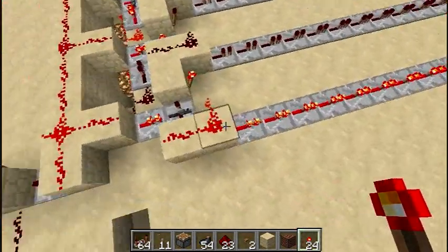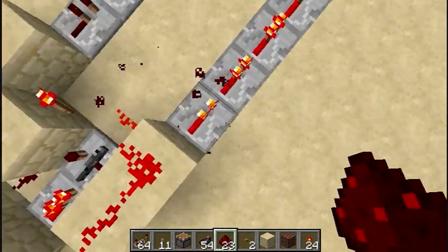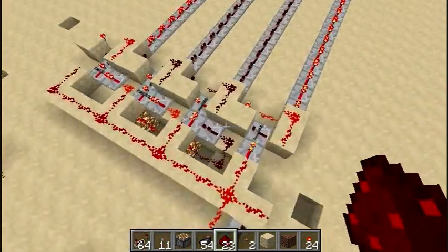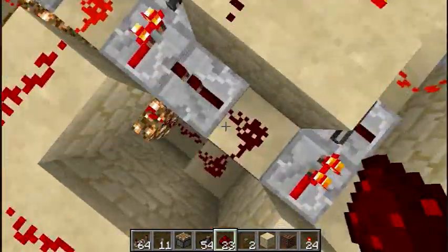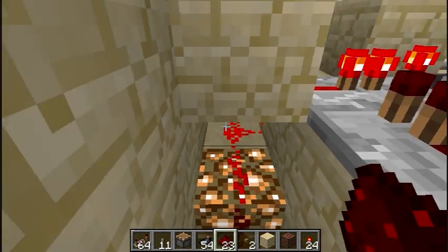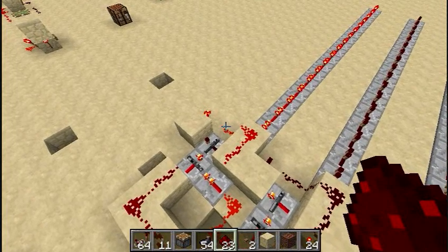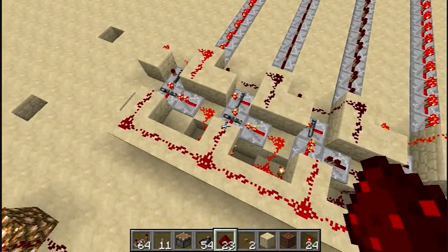These repeaters on the end are just for show — you can just take the power output anywhere, like say here, and you've got areas of power, you don't need repeaters. So this has been Chartreuse K with my 4-bit binary counter — it's infinitely expandable. Well, if you want it synchronous, you'll limit it to about eight bits, unless you add repeaters. So if this can be made smaller, that would be excellent, but this is it for now. This has been Chartreuse K, signing out.